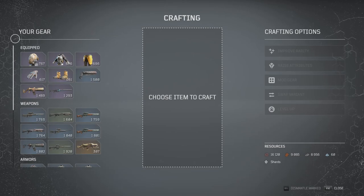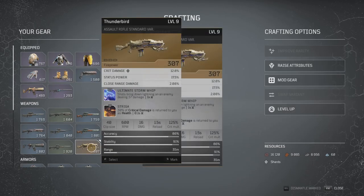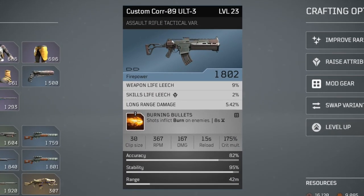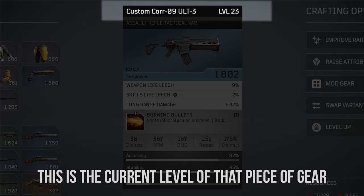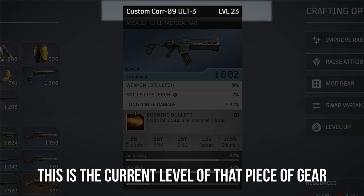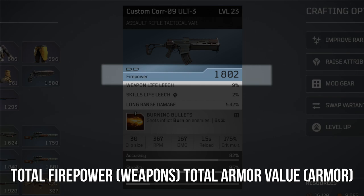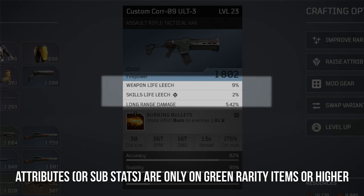Crafting isn't necessarily the term I use for this system as it's more of a modification system of sorts, but to understand all that we're able to do, let's take a look at a piece of gear. On your standard piece of gear, both weapons and armor, there are a few things that we can look at that will affect the way that these change your stats. First up is the level — this is the current level of your gear, which can be higher than your current level if you are up there in world tiers. Next, we have variant, which is specifically for weapons. Each weapon has several variant types that will affect the way the weapon works.